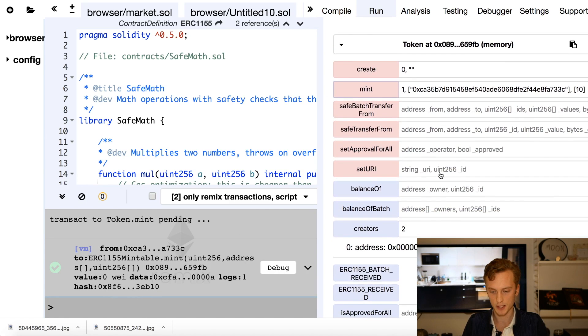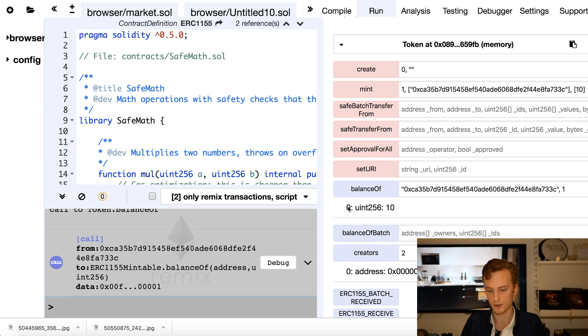There's a successful transaction. Now we can check balanceOf — I check the balance of my own address and specify token ID 1, because we need to provide both the address and the token ID. I have 10. If I try a different address, the balance is zero. If I try a different token ID, that's also zero. But if I check token type 1 with my address, it goes through the double mapping and returns my balance.